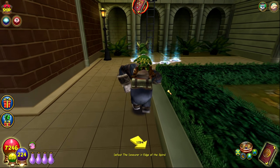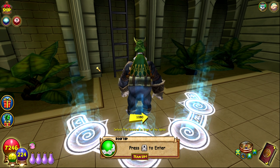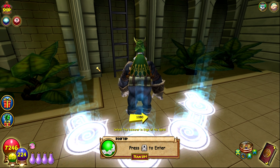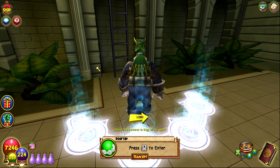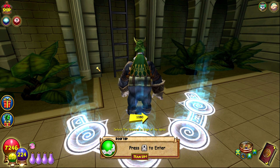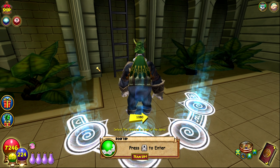Dr. Jackal is the final boss of Barkingham Palace, located on the rooftop. He drops the final set of gear — there are three tiers, but you definitely want the tier one set as it gives the most damage for your wizard. The hat, robe, and boots are all very good drops, and they look really cool too. That covers Barkingham Palace.